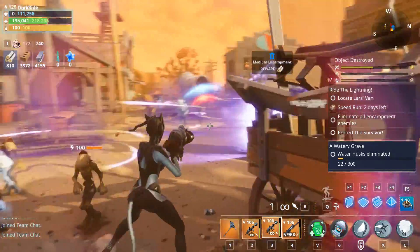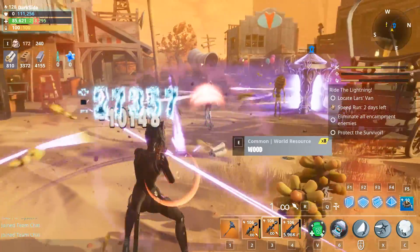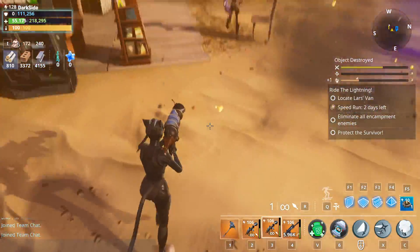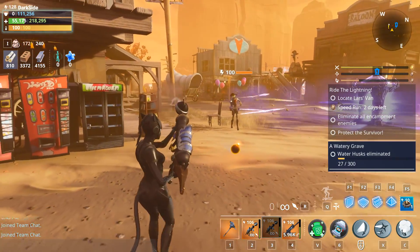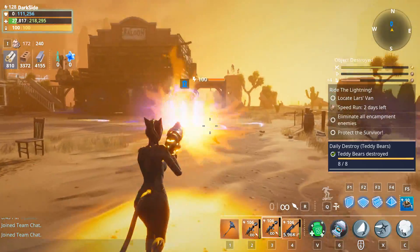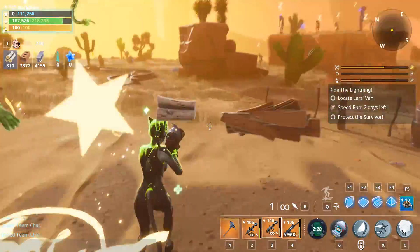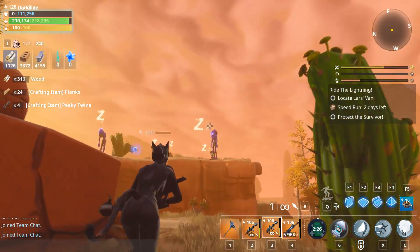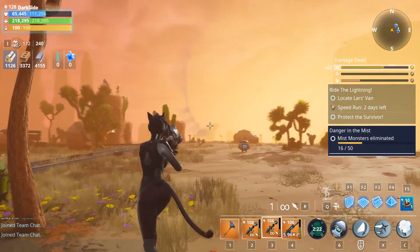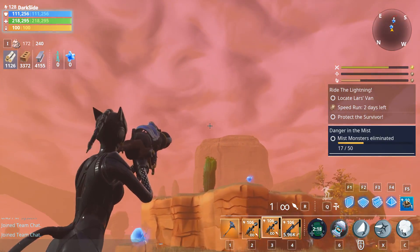You mostly want to shoot on the ground so it explodes straight away, otherwise it's going to go far and take a while to explode. If you want to kill something close to you, shoot it on the ground. But if you want to shoot something far away, you kind of want to aim way up.